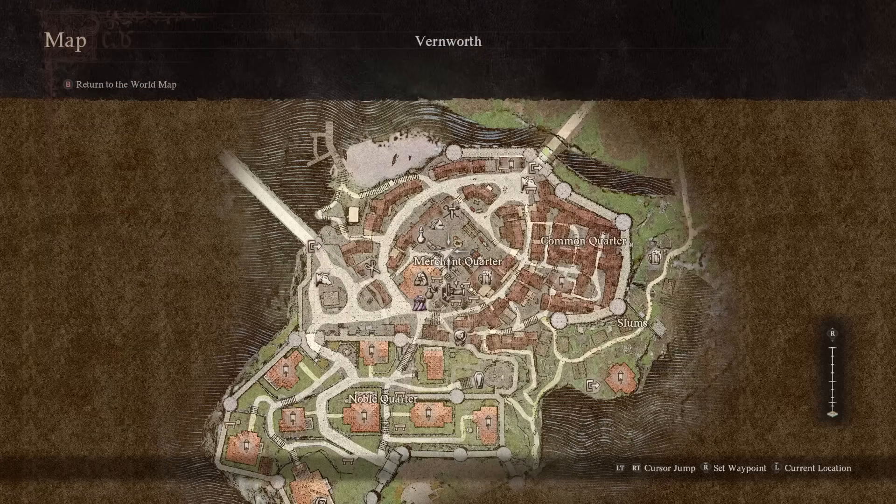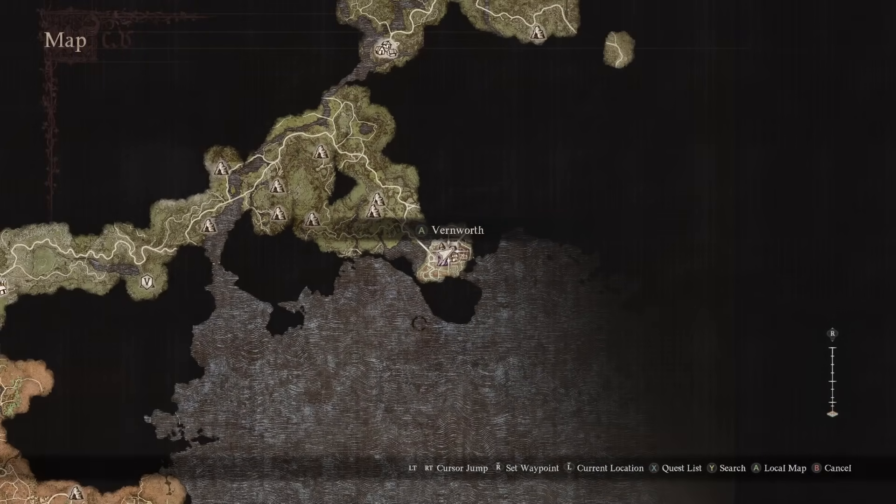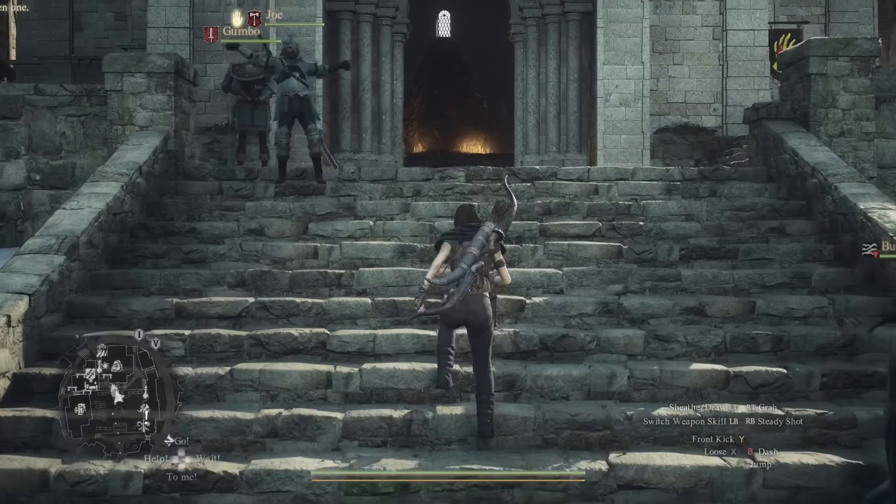What we're going to do is go to the capital of Vernworth, and from here we're going to need to go to a certain place, but first we need to do a few things.